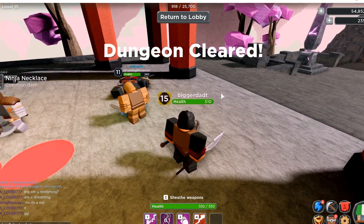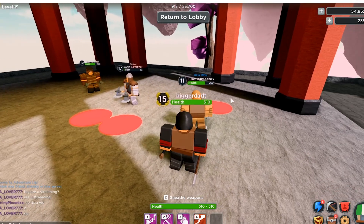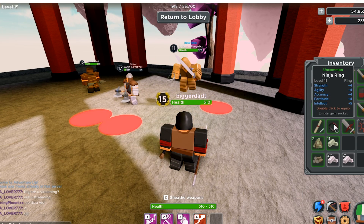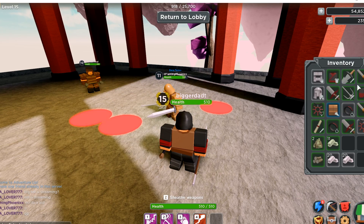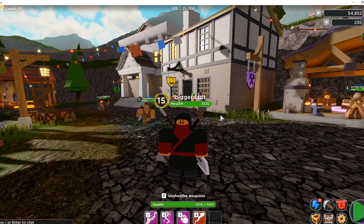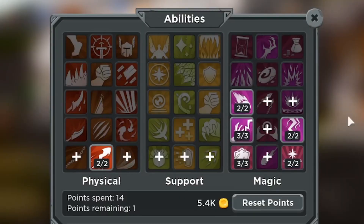Dungeon cleared and I leveled up — yes! Tier 15! Now I can wear everything. I got a new ability and new inventory items — looks like I got another ring which I can put on now. I already had one on. Now I can put on my ninja shirt — boom! I'm full ninja! Full ninja!